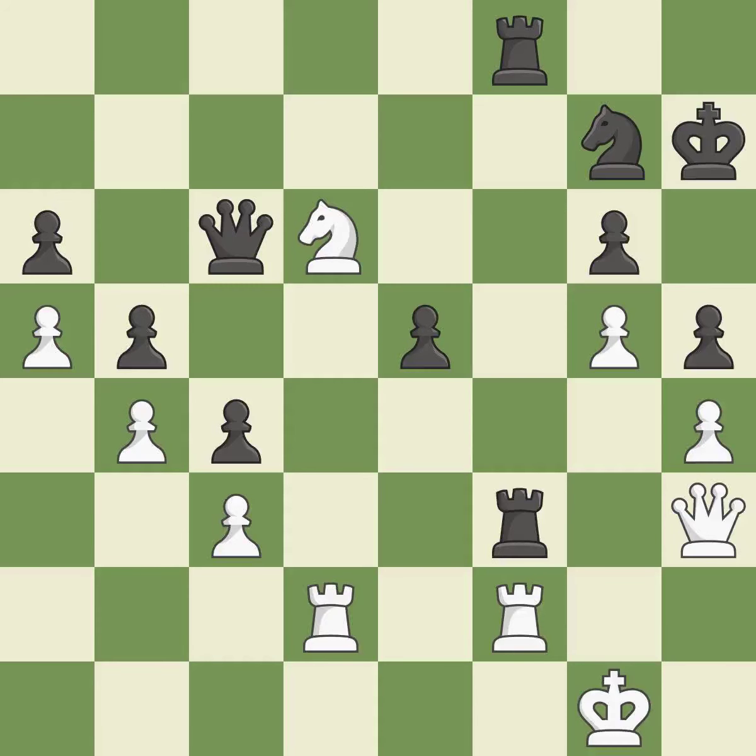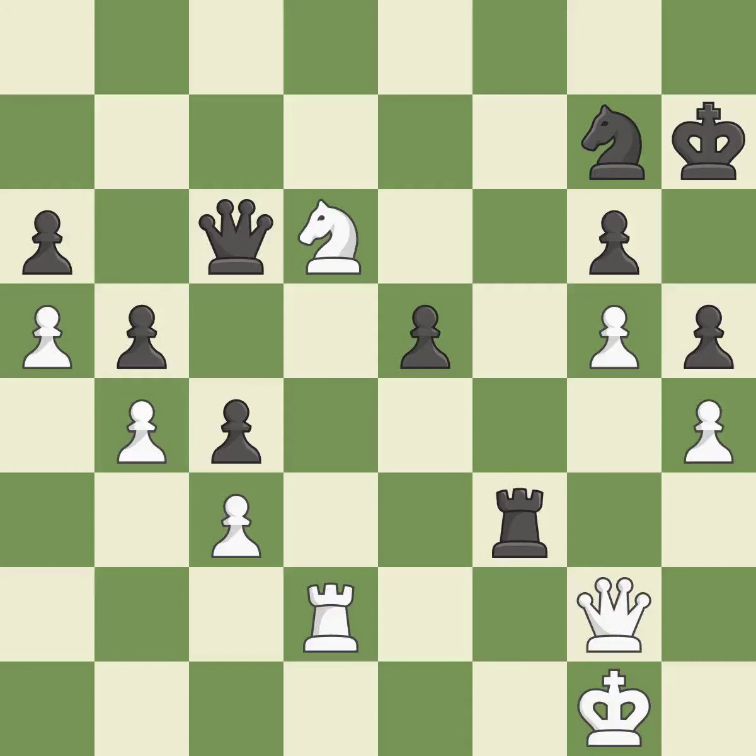Capturing that pawn wins material — it is best. Recaptures — it is best. Takes back — it is best. This adds pressure by pinning a rook. This threatens to win a pawn — it is best. This pushes a passed pawn. This is the only move that works. This stops the opponent from being able to win a pawn — it is a great move. This is the start of the endgame and white is losing — it is best.